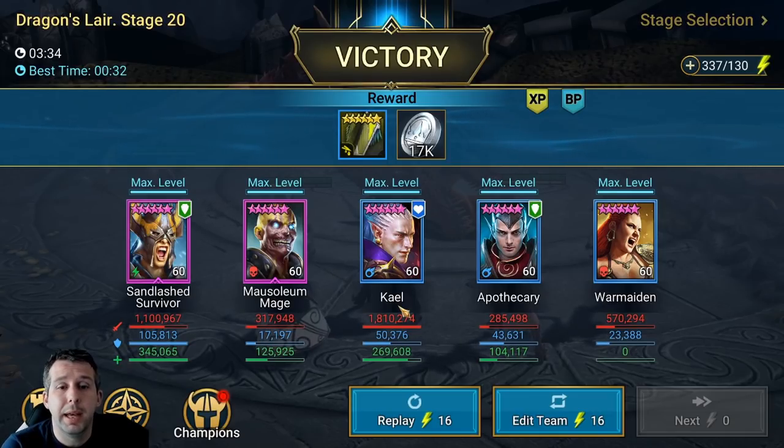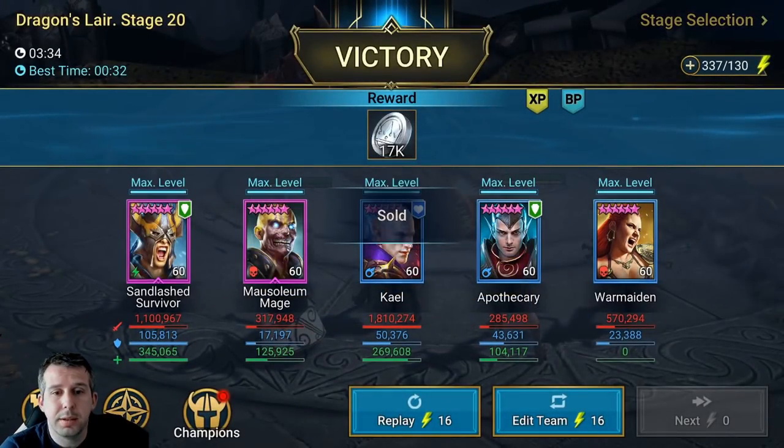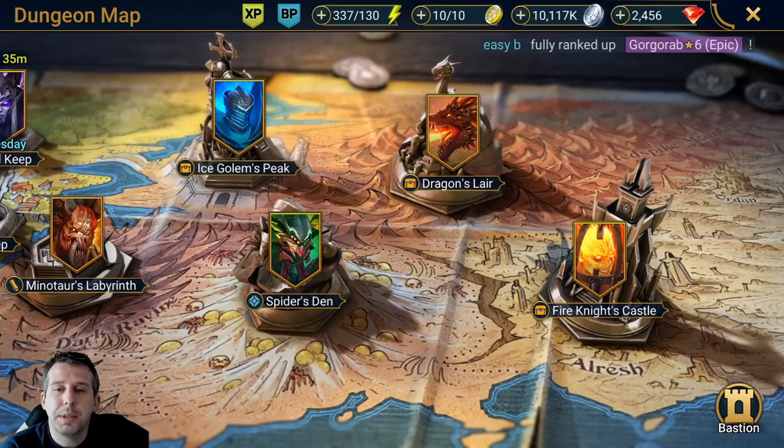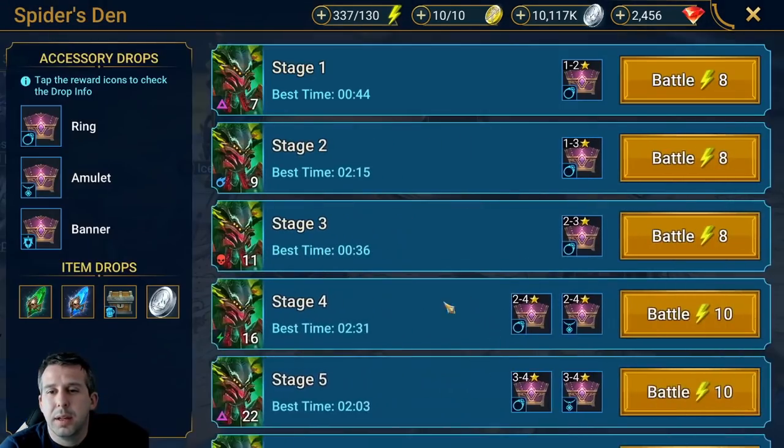She's done the second most damage by a fair chunk — Kael's done 1.8 million as my poisoner, but she's done decent work. Don't need poison sets for her. Let's move on to spider's den.